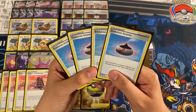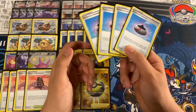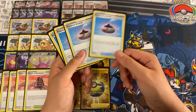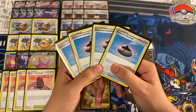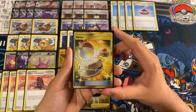Following Quick Ball, we are playing four copies of Evolution Incense — search your deck for an evolution Pokémon and put it into your hand. Very good card; gets us our VMAXes and our Bibarels without having to discard. This card can also just be burned for no effect later, which is why we play the full four copies — we need those pieces when we need them, but it can also just be discarded late game.